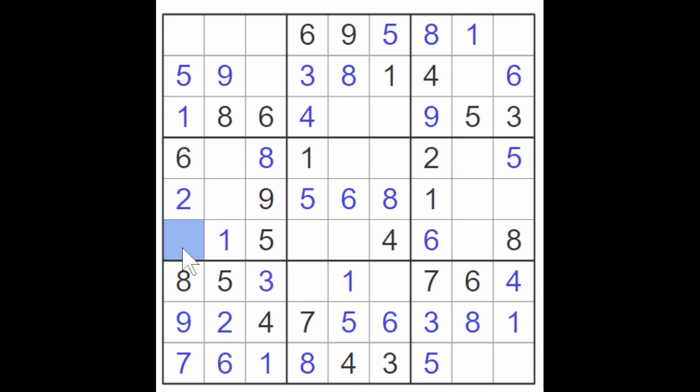So a three and a four for these two squares. We've got a four in the row, so this is a three. This is a four. And therefore this must be a three. And these two must be a four and a seven. A two, seven, nine here. Can we do anything with that? No, I don't think we can.